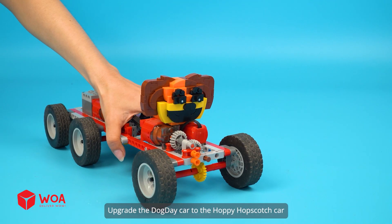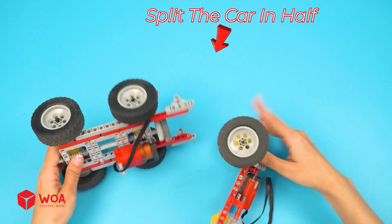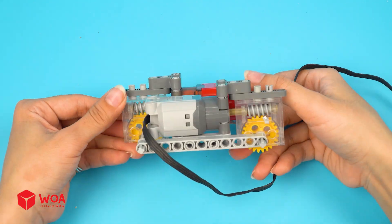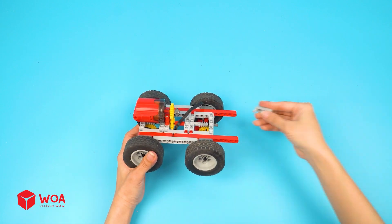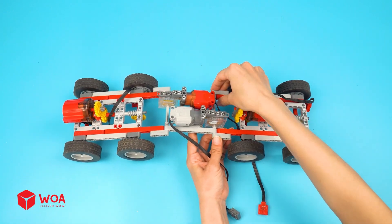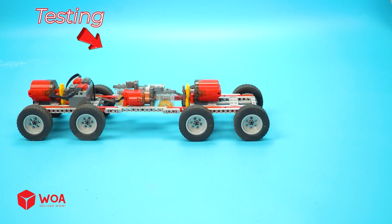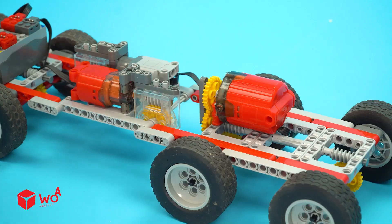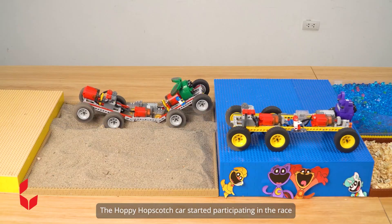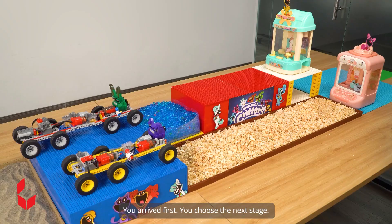How to build a climbing car — upgrade the Dog Day car to the Hoppy Hopscotch car. Split the car in half. Increase the power of the car. Connect. I'll be there to win. The Hoppy Hopscotch car started participating in the race. Come on! I came back. You arrived first — you choose the next stage.